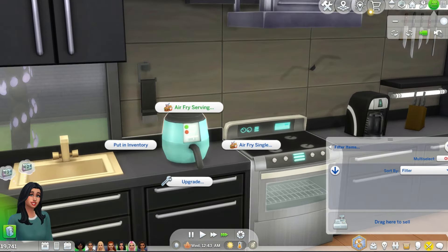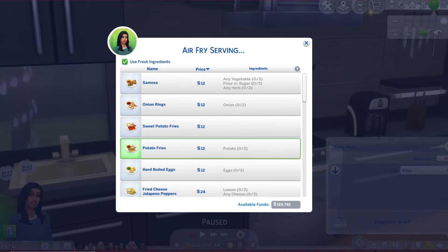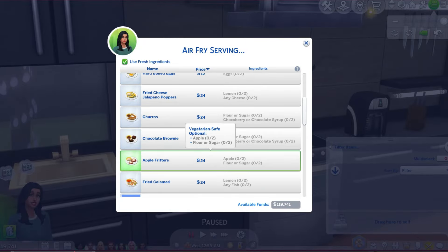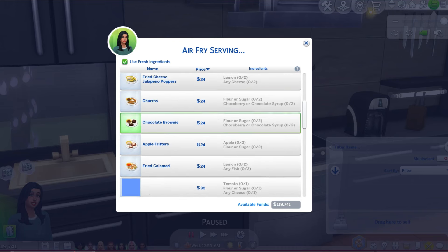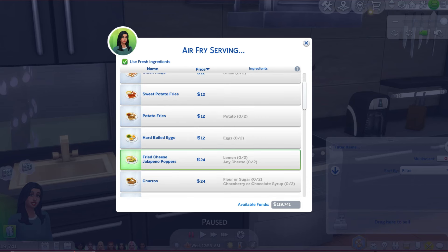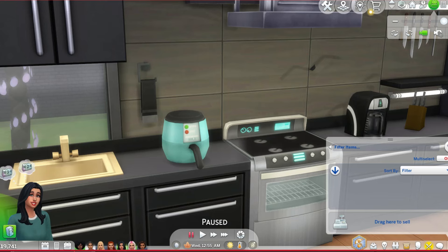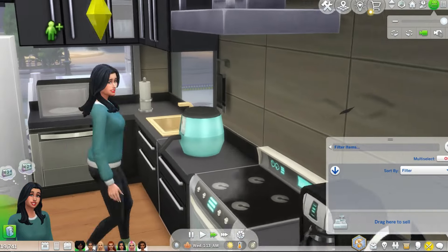The next one is this air fryer mod. If you want more recipes you have to go to a website — it'll be linked down below — that's why you can see some of these are blue. You can have onion rings, sweet potato fries, potato fries, hard boiled eggs. This is just a base game version without any add-on recipes, but you can add as many as you want. All you do is click on it and your sim will go over — I love how it looks, it looks so realistic.